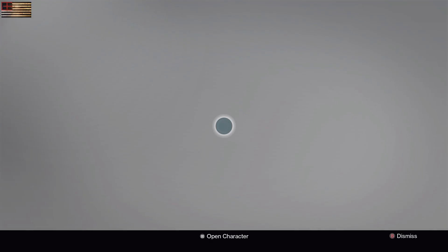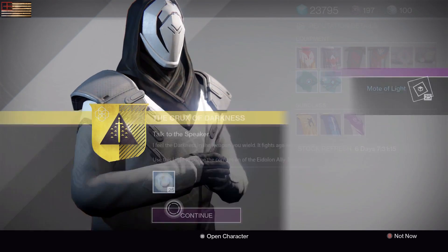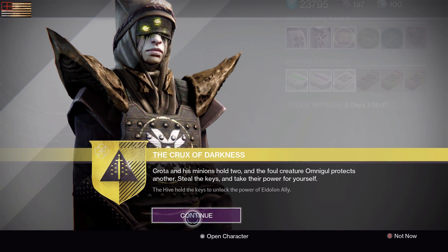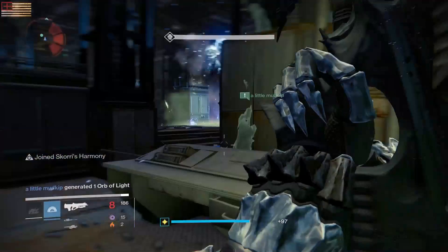To do this you have to get the Essence of the Oversoul instead of the Crux like you used to. To get it, first you have to go to the Speaker in the Tower — he will give you 25 Motes of Light. Next you will go to Eris and she'll give you the final section of the quest.